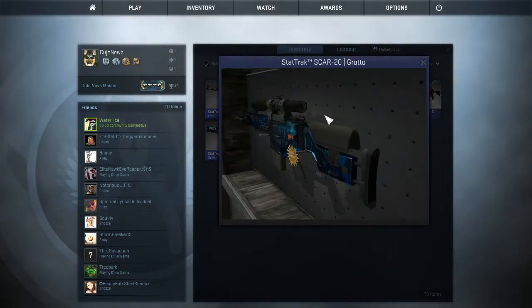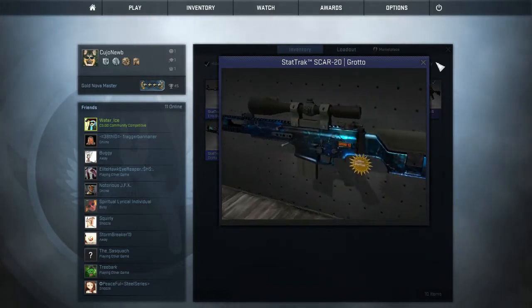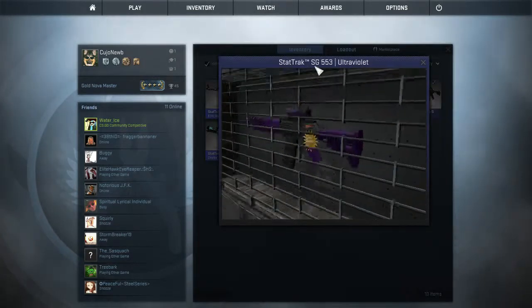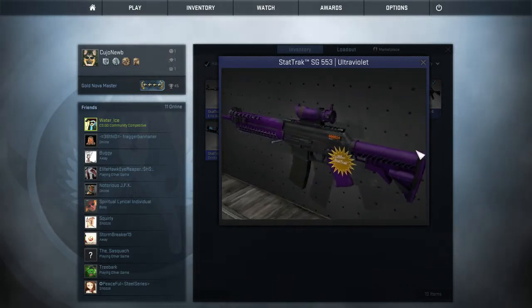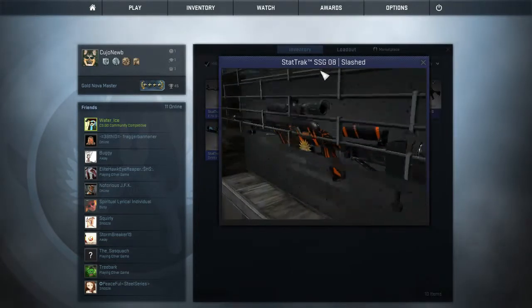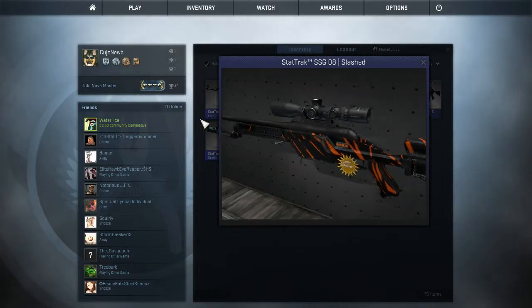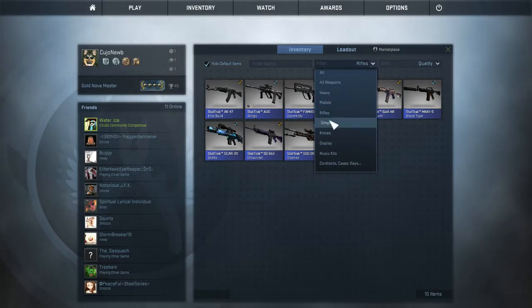Stat track SCAR-20 Grotto — pretty sick skin, I like the blue, good electric blue. Stat track SSG-5 I3 Ultraviolet — pretty basic purple, regular gun. And I have a stat track SSG-08 Flash — I love this pattern on this gun and it shows really good through the scope, nice stat track.